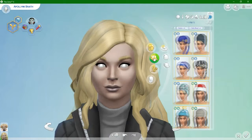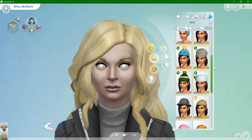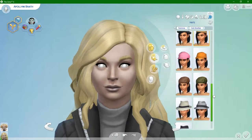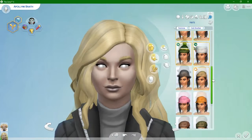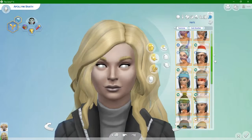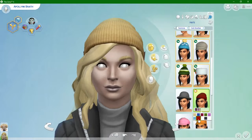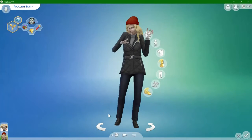Hats. There are some options. No tiaras, so we can't put a tiara on her unfortunately. But we can do this one, so we will go with this - in her favorite red color because she likes to destroy the earth. There we go, and there's her cold weather outfit done.